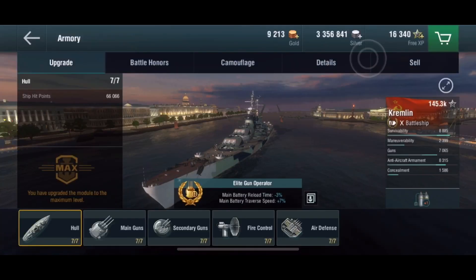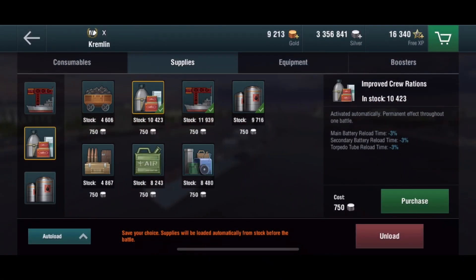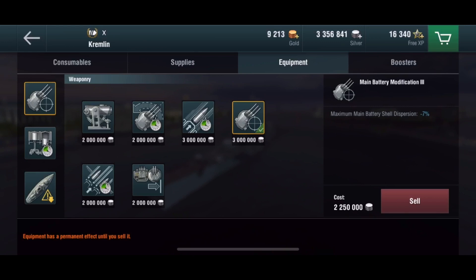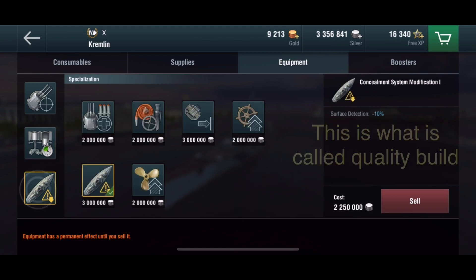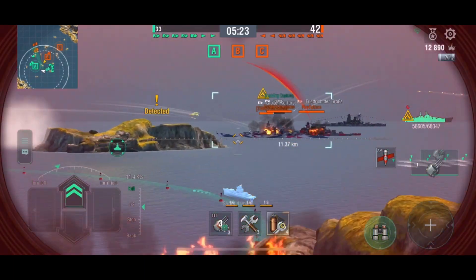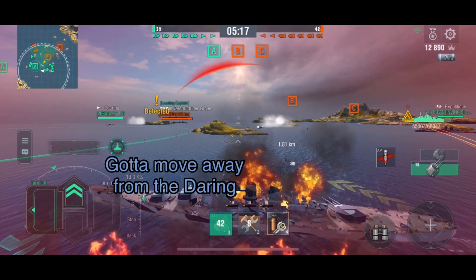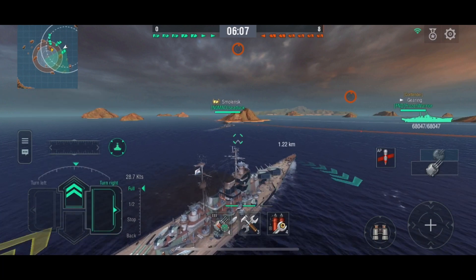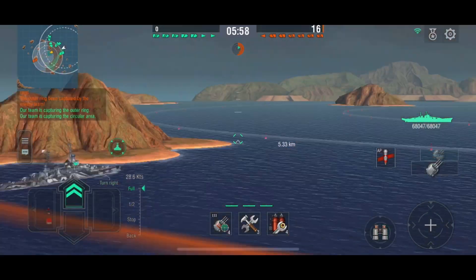This is the elite bonus you should take to be a good player. For supplies, take Preventive Maintenance Pack, Improved Crew Rations, and Refined Diesel — this is what good players use. For equipment, take Main Battery Modification 3 because you need shells to hit to count damage. For the second slot, take Propulsion Modification 1 so you can accelerate faster. For the third slot, your choice is between Concealment System Modification 1 or other options — I personally picked concealment because I like going undetected. You can pick concealment to be a special durian, or use rudder if you prefer to be a casual durian — the call is yours.